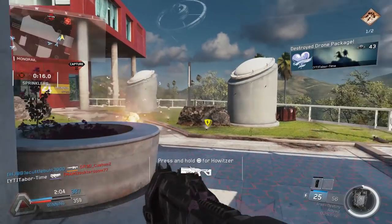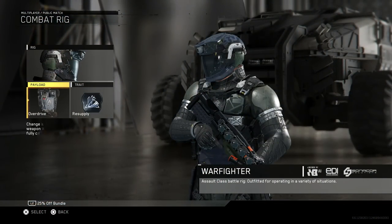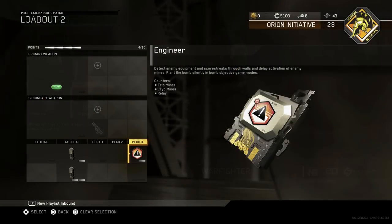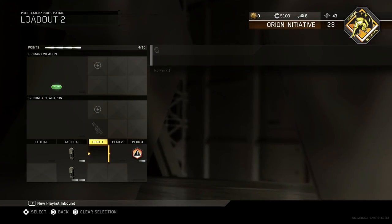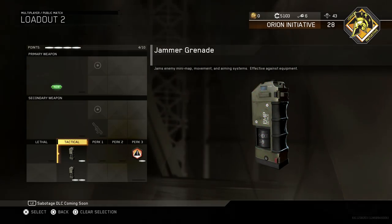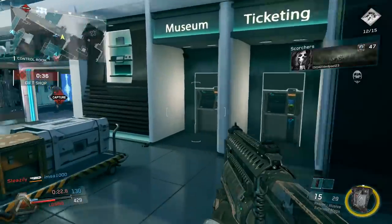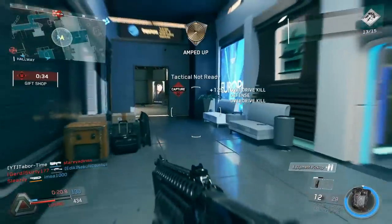The class setup is simple: the Warfighter Rig with the Overdrive payload and the Resupply trait. Next, you need two Jammer Grenades and then the Engineer perk — that's it. Everything else is up to you. Each kill you make will resupply one Jammer Grenade, which can offer you a limitless supply of these mini EMP grenades.